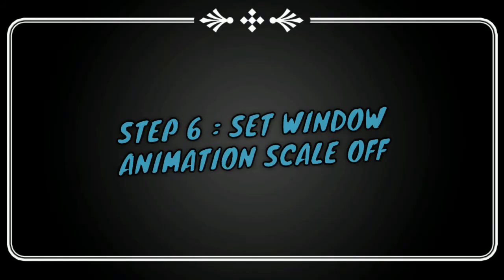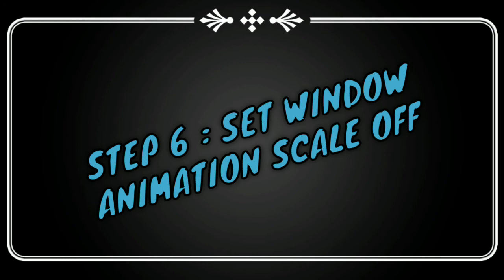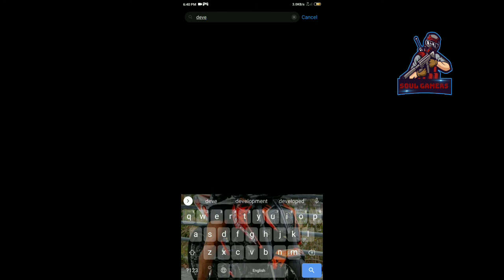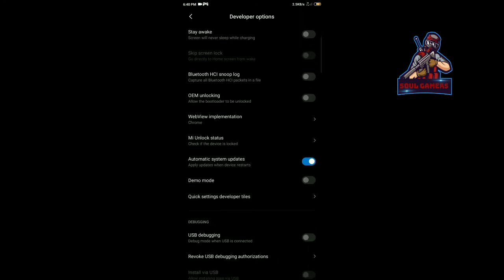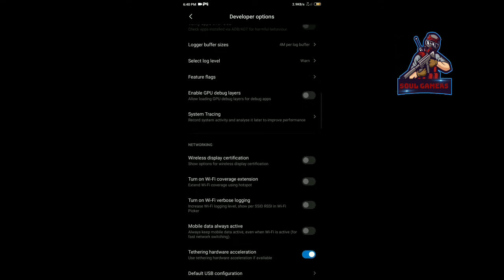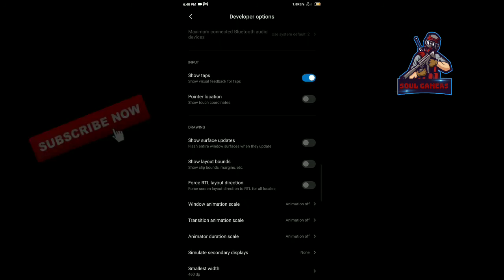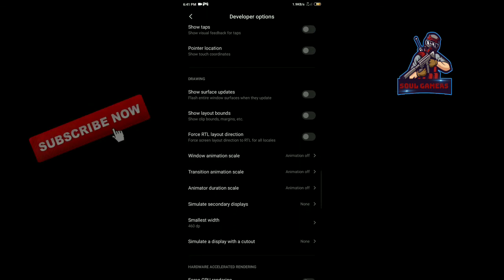This is the 5th step. I will show you the developer option. Follow the video, click the description, save the video and share the video so you can find the other videos as well — all the videos will be in the video description.